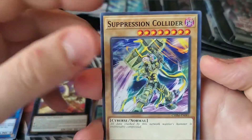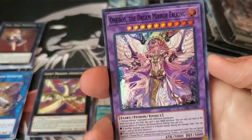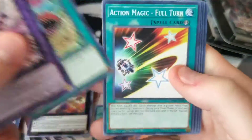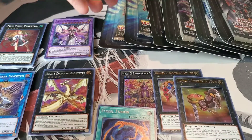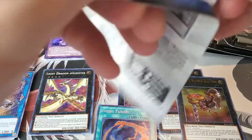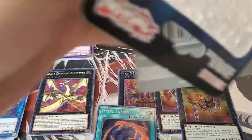Let's see if we can get lucky here. Suppression Collider, Crusher Run, Marincess Sea Angel, Dream Mirror Something — I'll always be pulling the Dream Mirrors, I don't think that'll ever change. But at least I got a Mascarena from it the other day, so that's pretty exciting. Let's go to Toon Chaos — I'd love to get a Collector's Rare, that would be pretty nice.